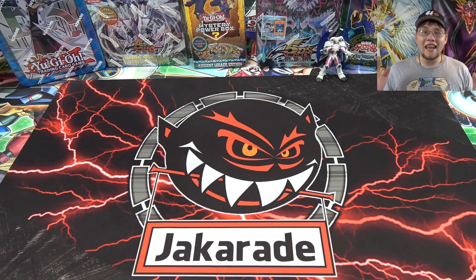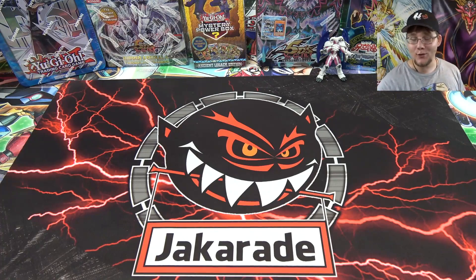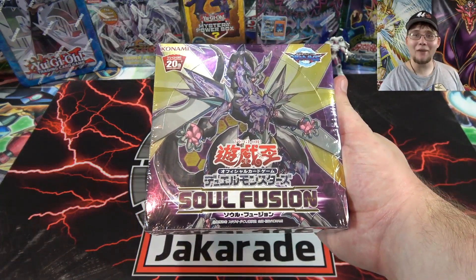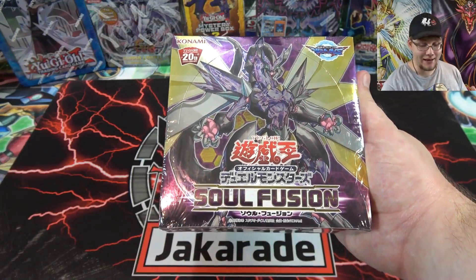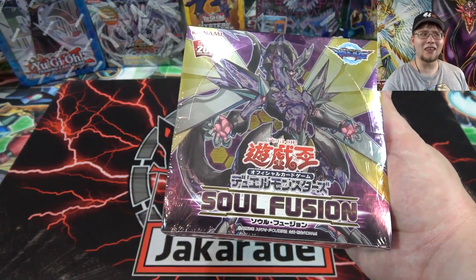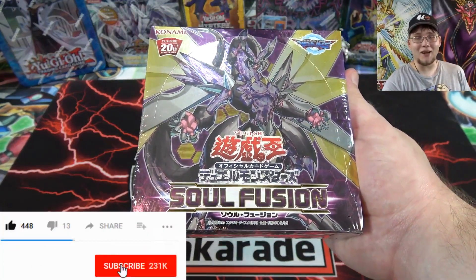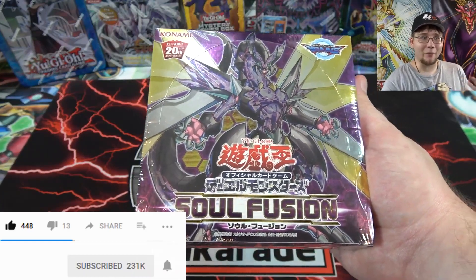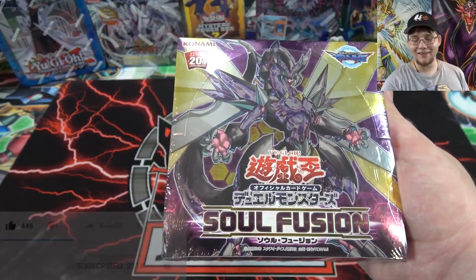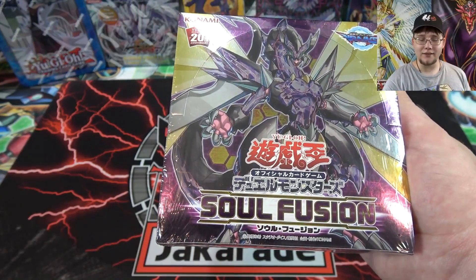What's up everyone, this is CyberKnight, and today I have a very special opening for you guys because I'm going to open up the brand new Yu-Gi-Oh Soul Fusion box. This set was just released in Japan and it's awesome. I can't wait until this is out in English — I think we'll get it later on this year, and I like doing these OCG Japanese openings because you get a preview before we even get to the sneak preview. This one has some new Cyverse monsters and the new Salamangreat cards.